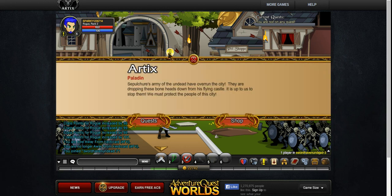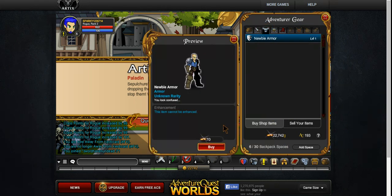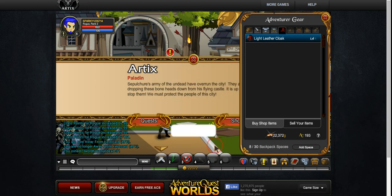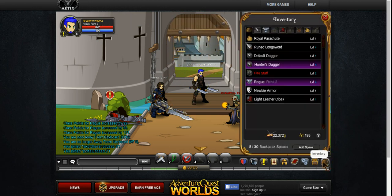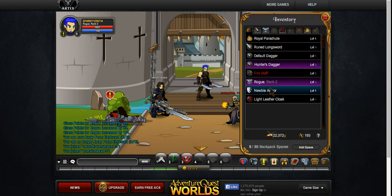Alrighty then, there's a guy standing on top of a bunch of skeletons. Paladin — I really wish I could've been a paladin. I would've much preferred to be a paladin than a rogue, but I can't. Newbie armor — oh, I want that. Sweet, I got some newbie armor. Light leather cloak, I want it. I got friggin' 22,000 dollars, so I can just use a ton of money on new armor and stuff.